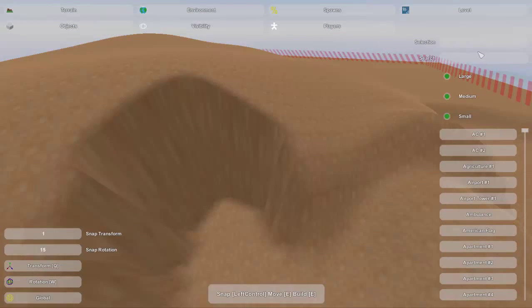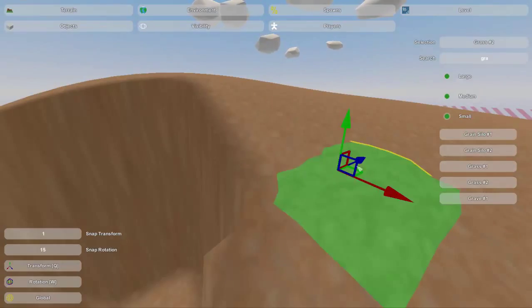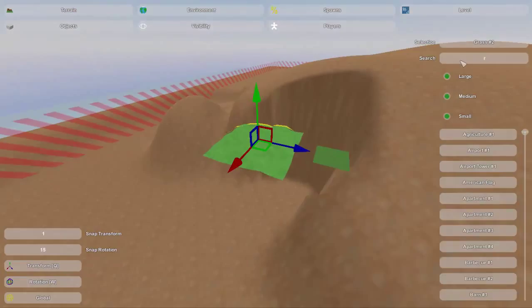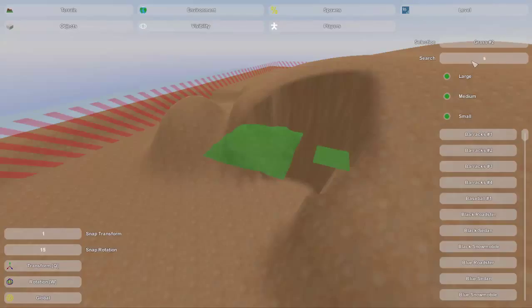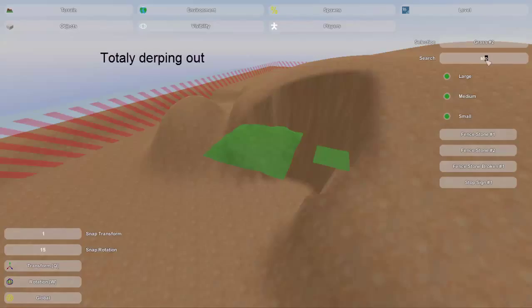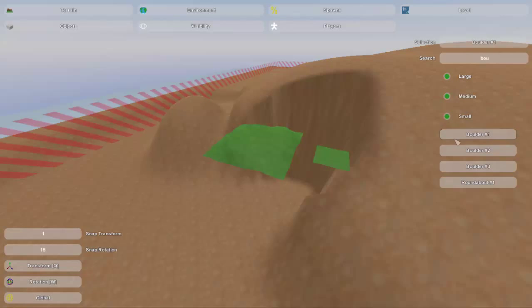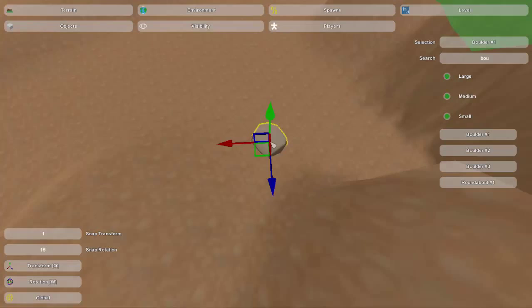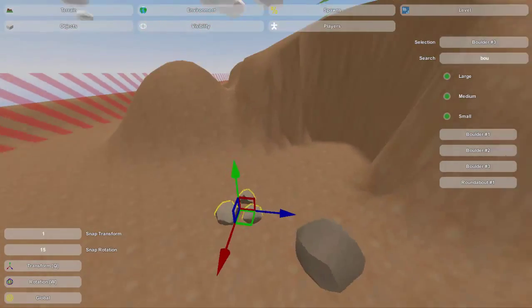Inside the level editor we've got some objects. I'm gonna search for — I think it's grass — yeah, it's grass: Grass 1 and Grass 2. Both of these are essential. There's also — boulder! Yeah, it's boulder. So there's boulders — those are gonna be essential as well. Boulder 2 — yes, this one is very important — and Boulder 3. All these little pieces are gonna be very important for this.